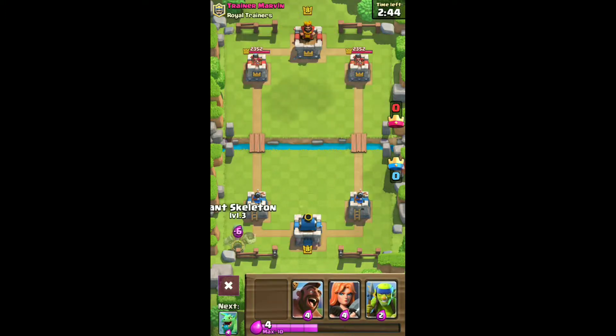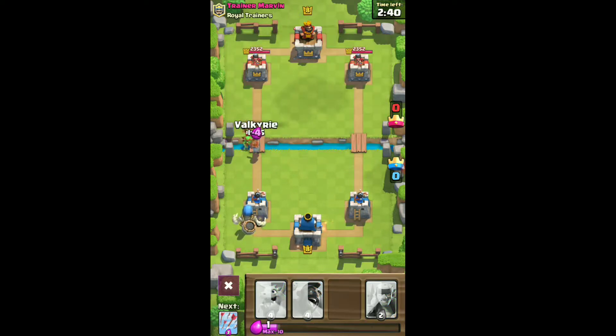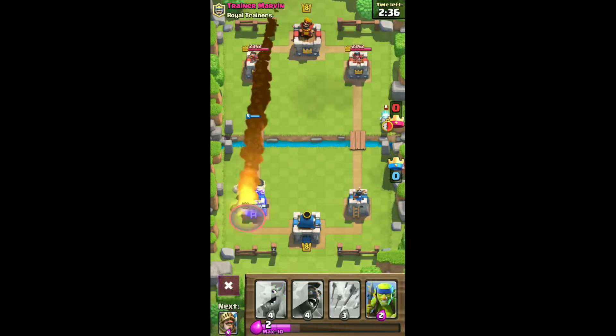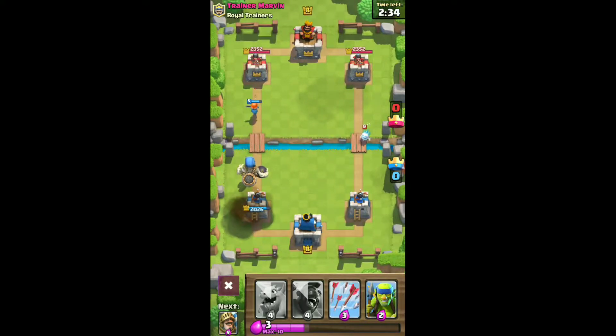First we're going to put the Giant Skeleton to the bottom left. He put the Valkyrie up there and then he put the Rocket — that's going to do a ton of damage. Oh, he didn't even hit my guy.